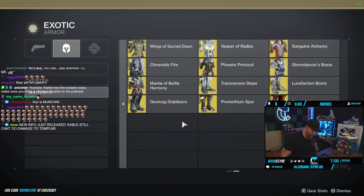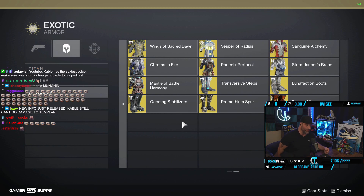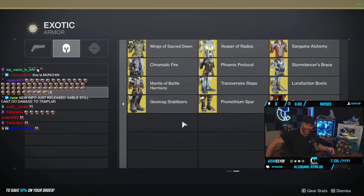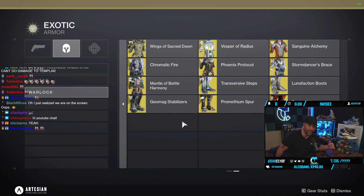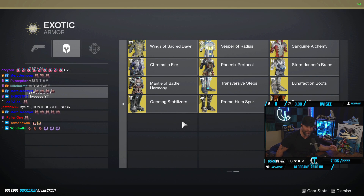That's all the exotics I'm going to suggest for the new Void 3.0. Everyone's going to have a different opinion, but I wanted to give you a heads-up on what and why you should use these. Hopefully this helps you discover new builds. Come hang out in Twitch chat, and stop being lazy — hit the subscribe button, we're on the way to 100K, hit the bell too. Plenty of juicy content coming up for Witch Queen — I'll see you then.